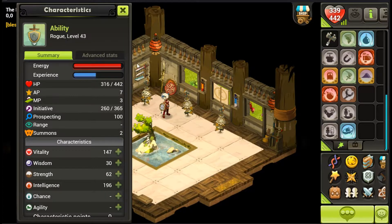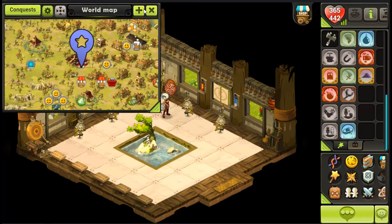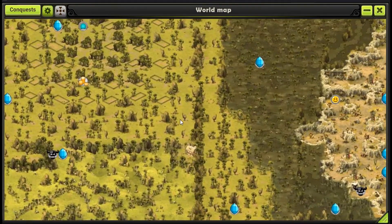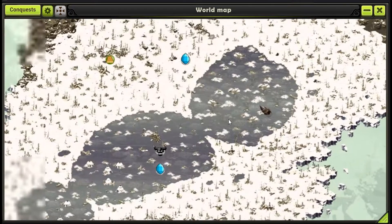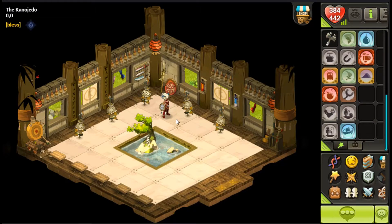This is my level 43 rogue. If you don't know what Dofus Touch is, it's an app for phones and tablets — it's like the full map. I think it even has Frigost. Yep, it has Frigost. So it's literally like the full game of Dofus, as of some patch.